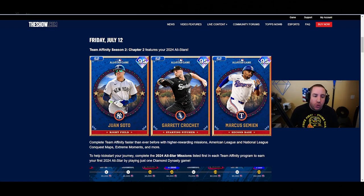What's going on YouTube, we got some news for All-Star Week program in MLB The Show 24, and it's great news. This brings a lot of excitement to the game - we get a new Team Affinity with 95 overalls, not 93s. I wish they were 97s, especially how long it took for Chapter Two to come out, but still 95s are very, very good.